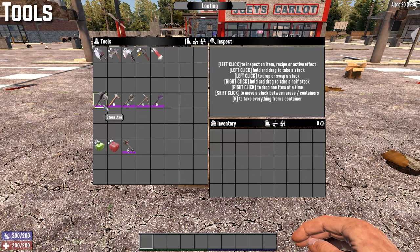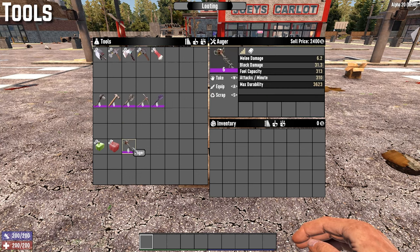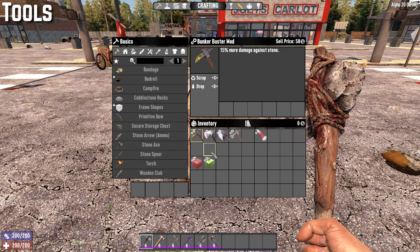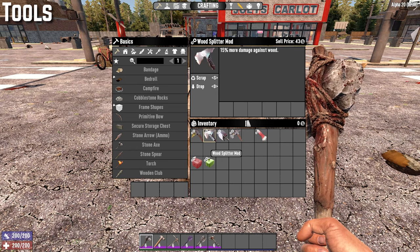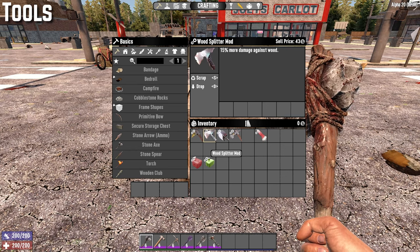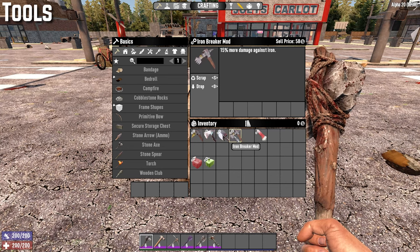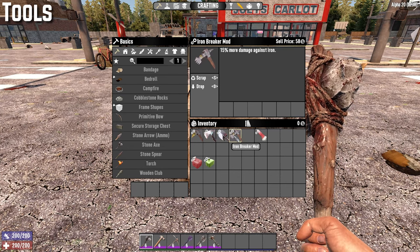For tools — the stone axe, claw hammer, steel axe, steel pickaxe, steel shovel, and late game the auger — you have the bunker buster mod, which increases damage to stone by 15%; the wood splitter mod, 15% more damage to wood; the grave digger mod, 15% damage to dirt; and 15% more damage to iron with the iron breaker mod. There's also the fireman's axe mod, which deals 25 more damage to blocks but less damage to enemies.